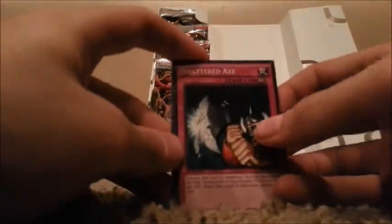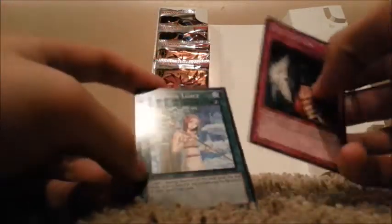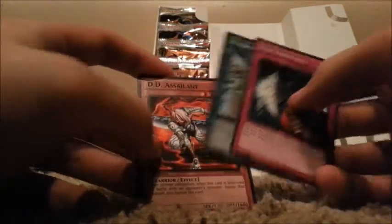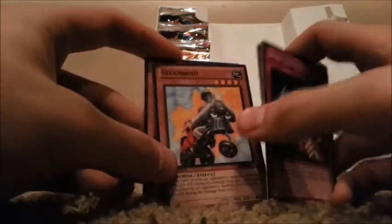Pack number six. Shattered Axe. And here we go — oh, Forbidden Lance, Mosaic Foil. That means I have two Forbidden cards. That's kind of nice actually. DD Assailant. Steamroid. And Treeborn Frog. Hopefully I can pull the last of the Forbidden Trio — it's Chalice, Dress, and Lance. Hopefully I can pull the last one.